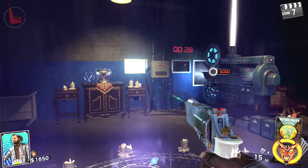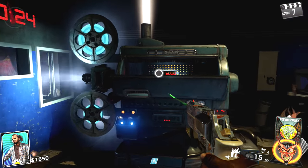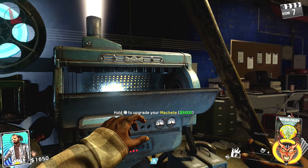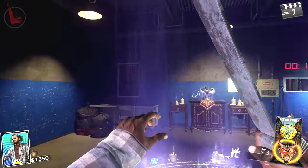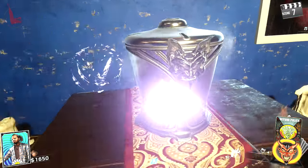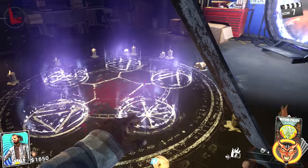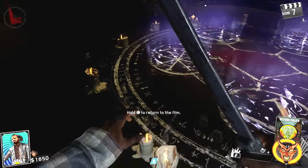On the wall will be a portal that's projected, and that'll take you to the Pack-a-Punch room — which is the same room we had in Zombies in Spaceland, which makes sense because it's the projector room where we're being thrown into these movies. Good thing to note: if you finished the easter egg in Zombies in Spaceland, you can now double Pack-a-Punch on this map without having to do anything crazy.